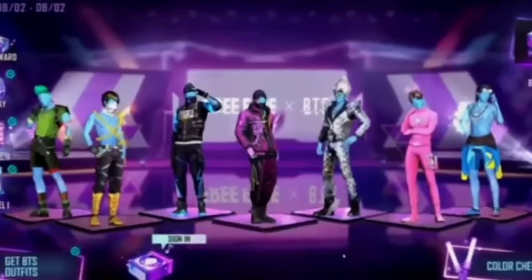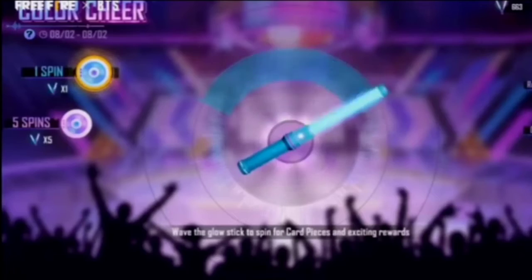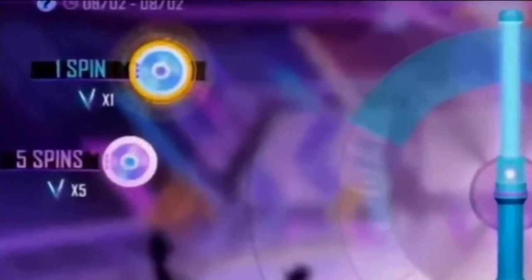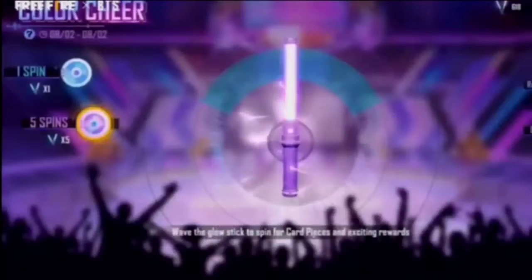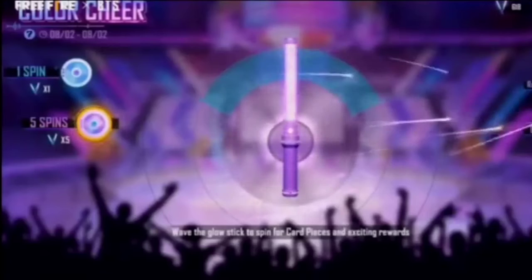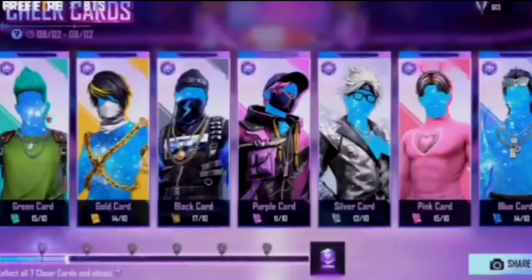We will be able to find free rewards and a new token for any exchange. If you find a new bundle, you will also get a new CD. Look at the color token — if you have any color token, you will get the color token reward.